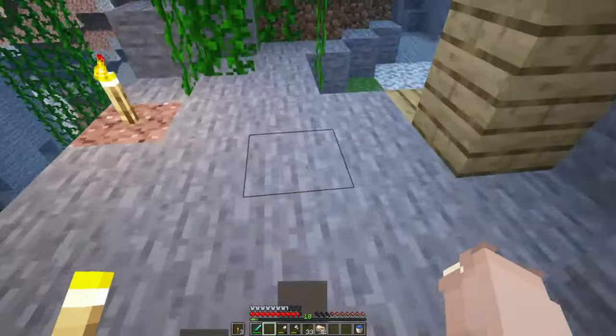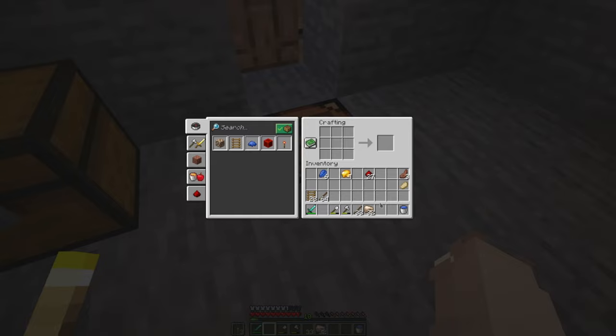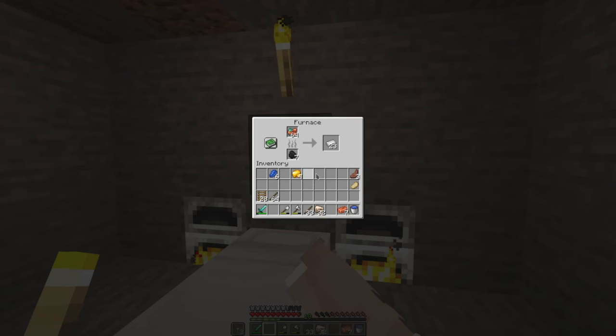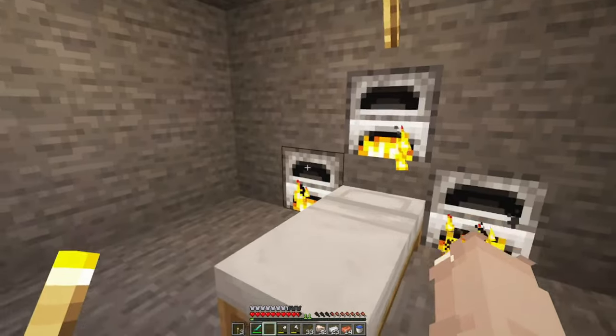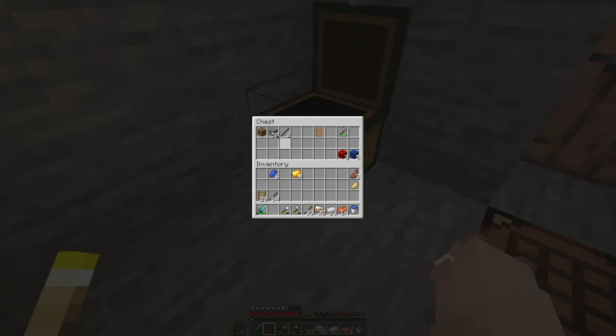Oh, I didn't mean to do that. Okay, so then let's make some redstone blocks. Wow, there's just a ridiculous amount of copper — I'm very surprised. Oh, I should have saved some of that cobble. I could have made another furnace. Oh wait, I have cobble right here — what am I whining about?